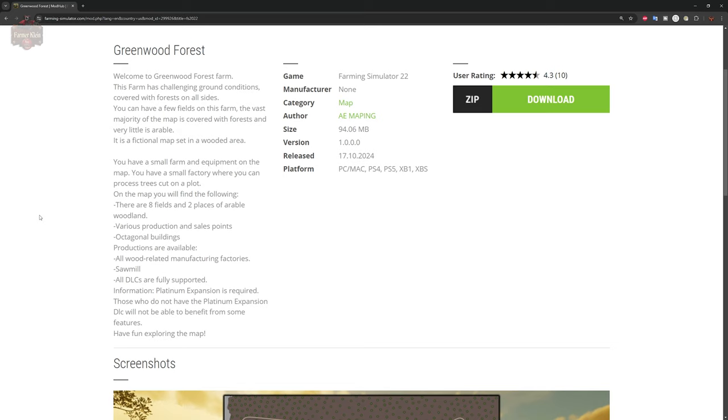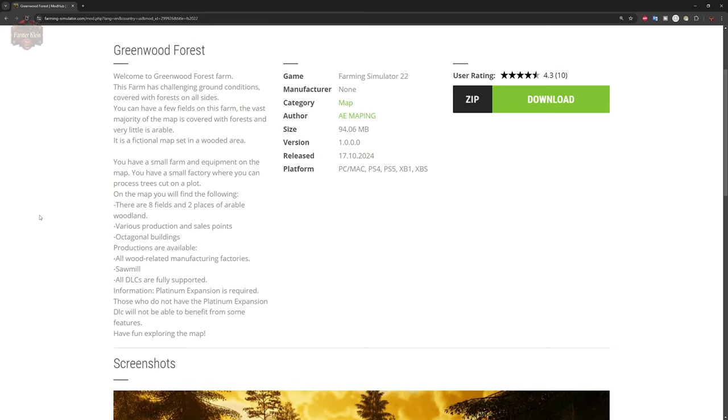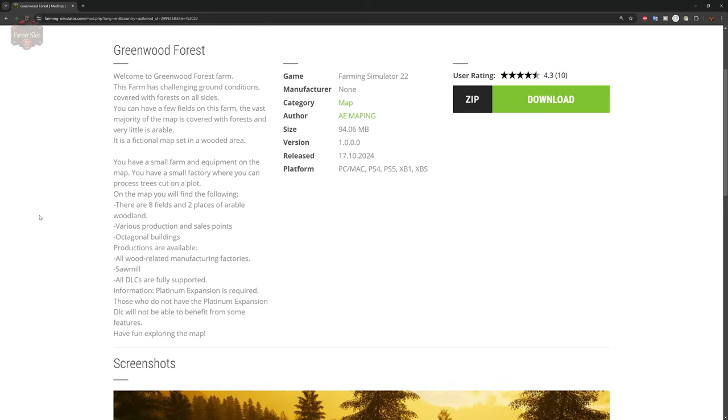You have a small farm and equipment on the map, as well as a small factory where you can process trees. On the map you'll find eight fields and two places of arable woodland, various production and sell points. All wood-related manufacturing factories are available, and this map does include a sawmill.